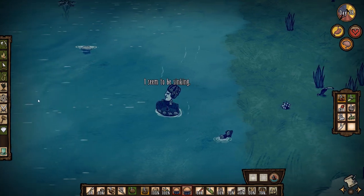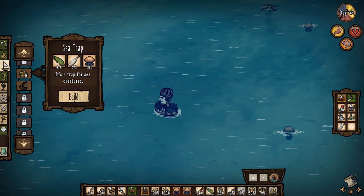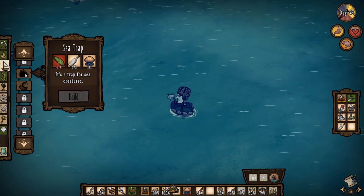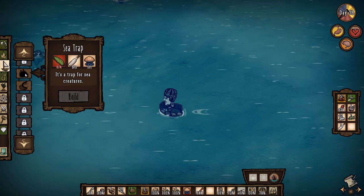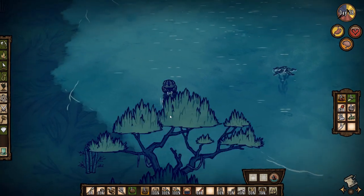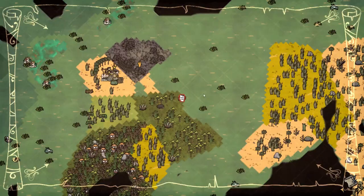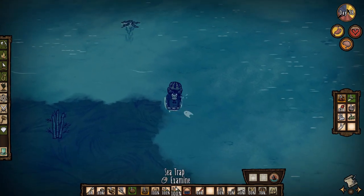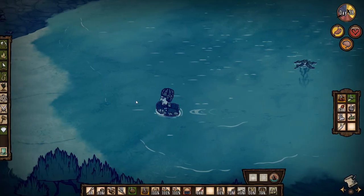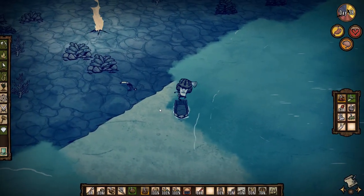Back we go. We should be able to make two traps — we can just make them right now. Just one, actually, because they use four palm leaves — I thought one uses two palm leaves. That's fine — we got two sea traps. I have no idea just how useful they are going to be, but they don't rot away or anything like that, obviously, so we can just keep them until we find a good use.